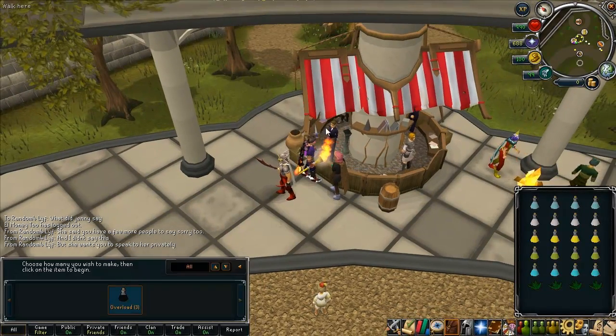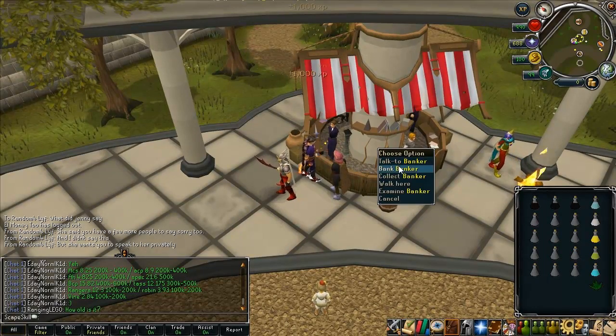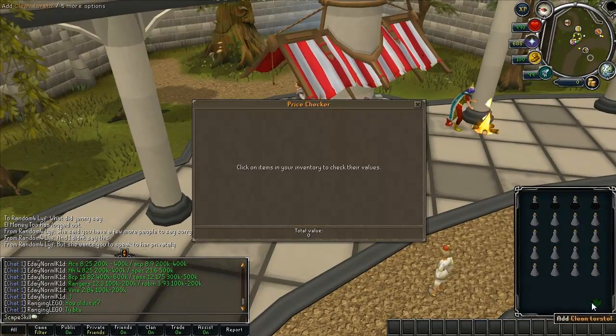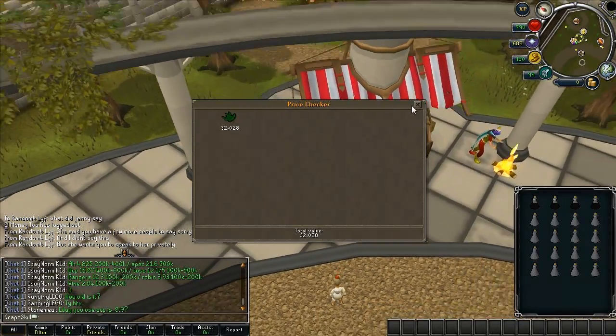Saving one herb is like awesome. Hopefully this inventory I can show you it — there we go! So as you saw there I saved a torstol, and if I price check that it is 32k, so I saved a bit of bank right there.